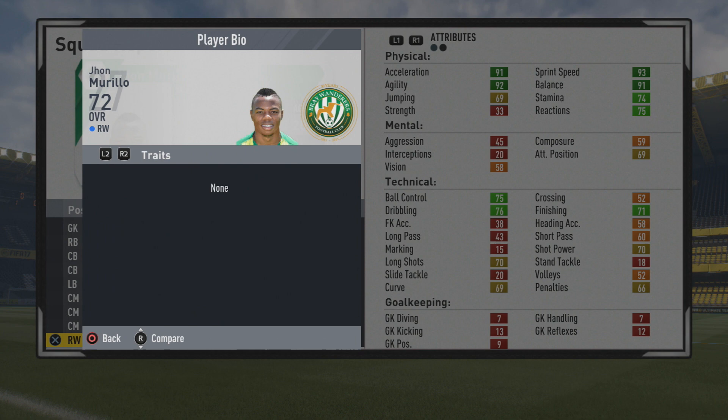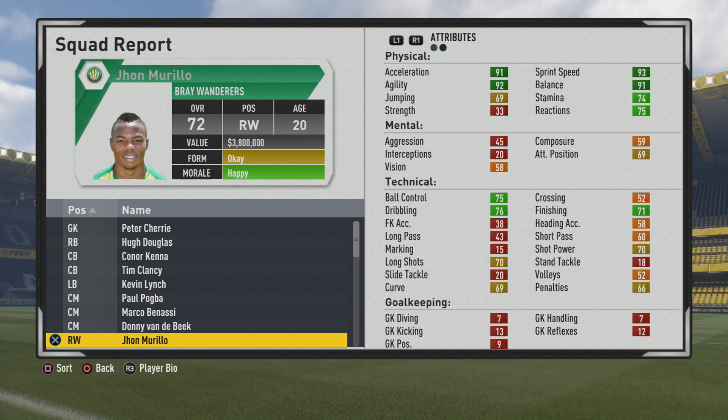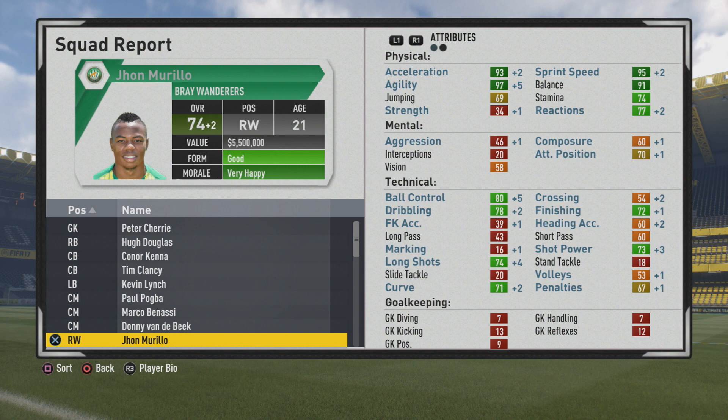With that five foot seven frame he feels amazing on the ball since he has 92 agility, 91 balance, 91 acceleration, 93 sprint speed, 74 stamina, 75 reactions, and 33 strength — which is quite low unfortunately. The mental stats are not the best either. Technically, ball control, dribbling, and finishing stand out from the start, with long shots, shot power, and curve at a decent level. Short passing and crossing are quite poor, which could definitely be a problem as short passing is obviously quite a vital stat.